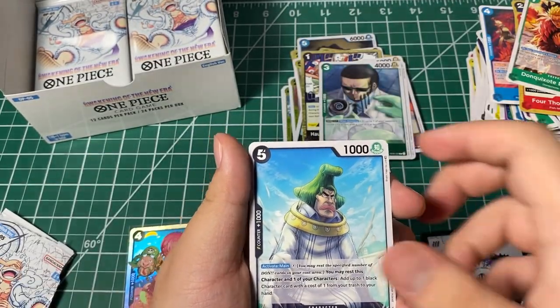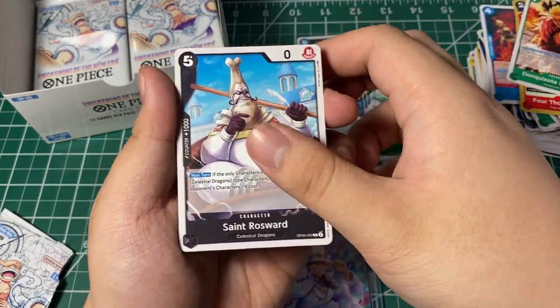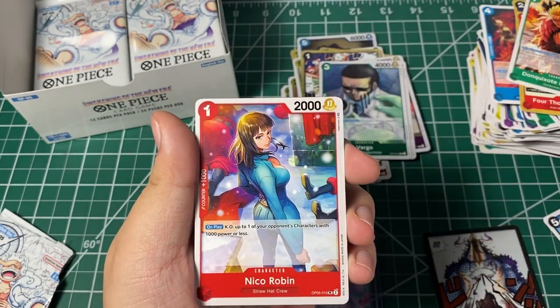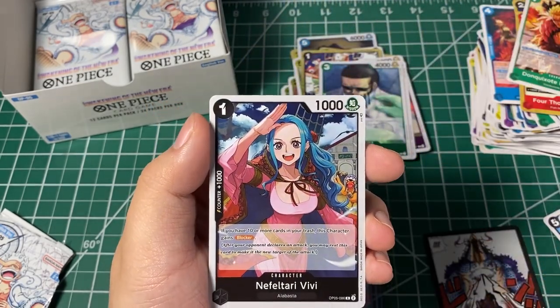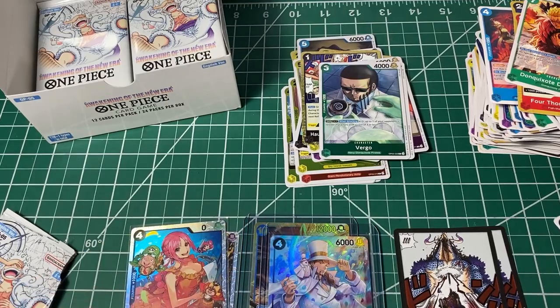Captain McKinley, St. Mills Guard, Starry, event card, Roseward, Hawkins, Cobra, Robin, Robin, little Bello Betty, event card, Vivi, and another Don card — nice. So we got two Don cards so far.